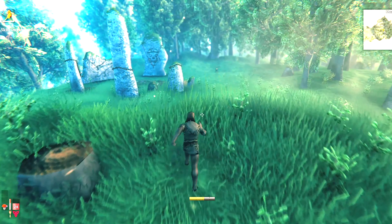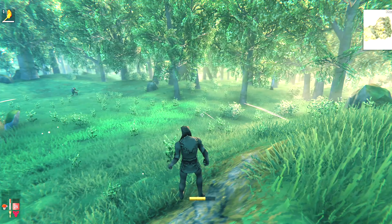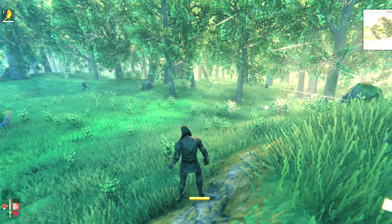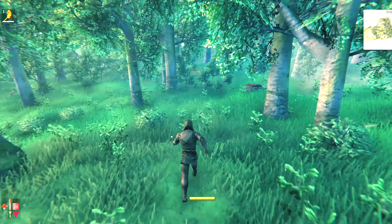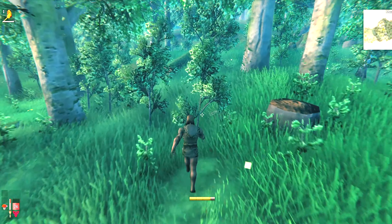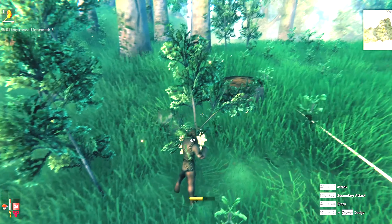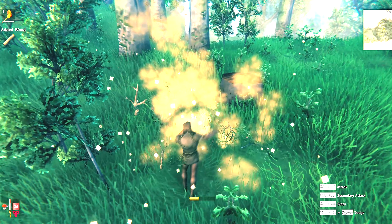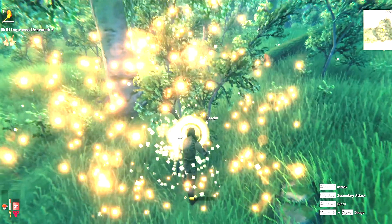Some of the next key things to do are to get a campfire going so that you're not cold at nighttime. You don't actually need a house for the first couple of days at the very least, because the fire will keep you warm enough. But you will need some shelter for the workbench, and if it rains you'll need shelter for the fire to keep it going.